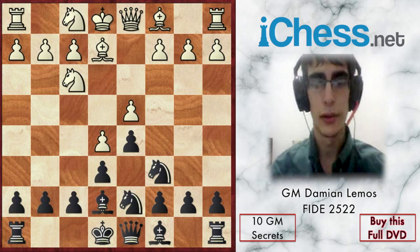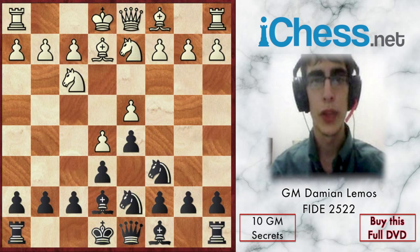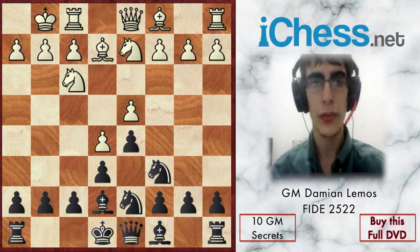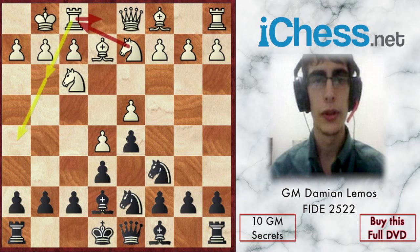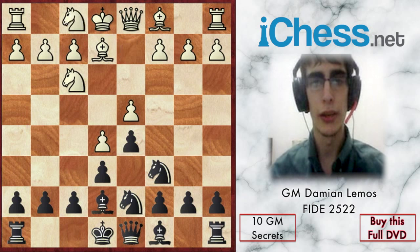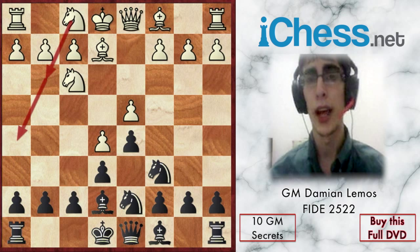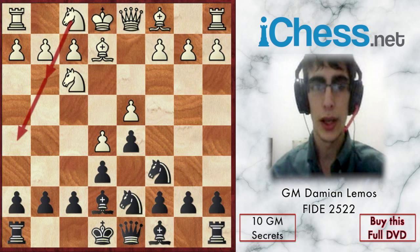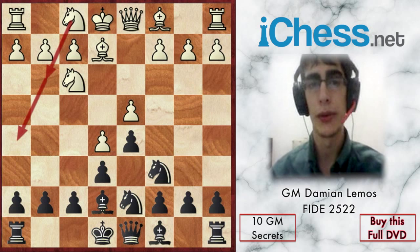So Be2 is best, or maybe Nb3. Here we play Be7. A nice move by white is Nf1 because he can castle anytime. He'll have to play Re1, Nf1, Ne3, and Nh5 — it's going to take many moves to get there. If he plays Nf1 first, it feels like he wins a tempo, and when he castles he doesn't have to waste a tempo with Re1.